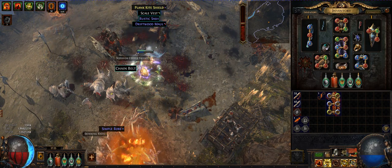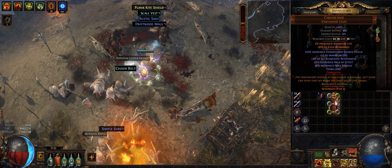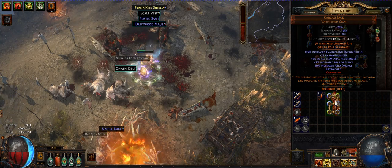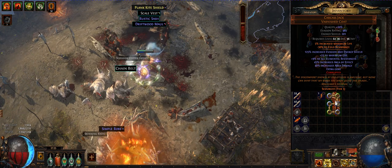Yeah, really easy guys, that easy to get a six-link! This is Carcass Jack — it's like two exalts, maybe one exalt, I have no idea. I'm gonna use it.